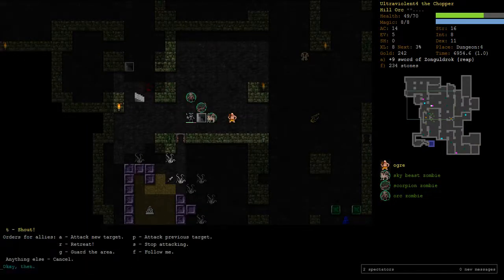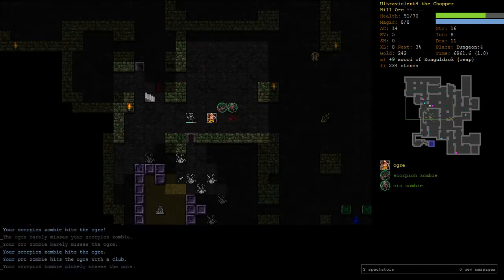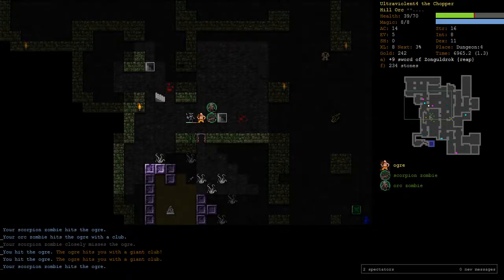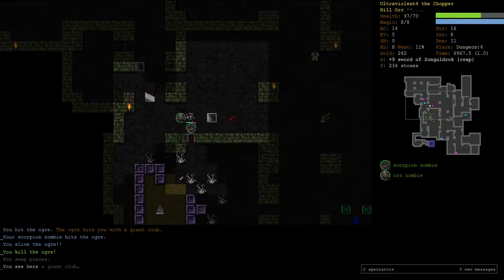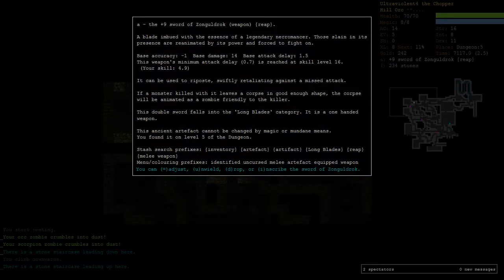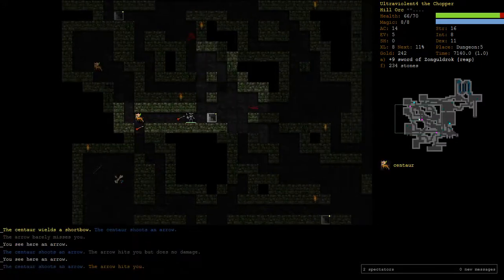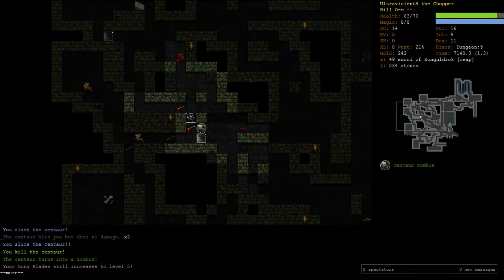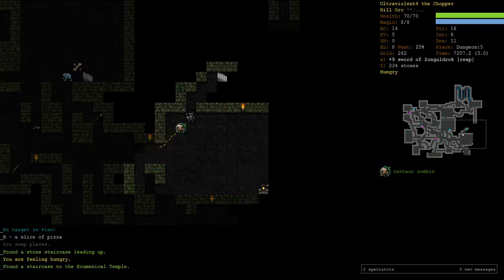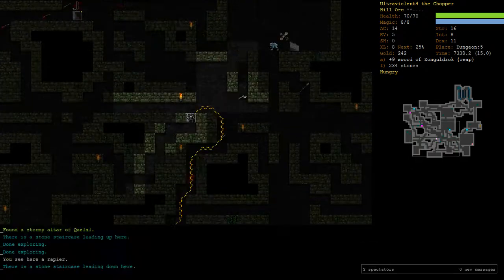The T button is for Talky, and if I go TA I can tell my allies to attack. If I get hit once more I'll start running. If a monster dies, the corpse will be animated — so anytime a corpse gets left we'll get a zombie. Sword is great. The dream is that we walk around with a zombie and an Orc army and just kill everything. We're up to D6 and we still haven't seen an Orc Priest — this is classic when you want to play Beogh.